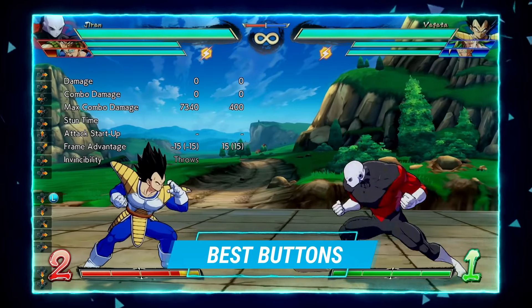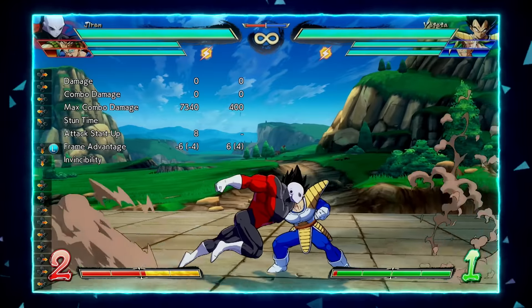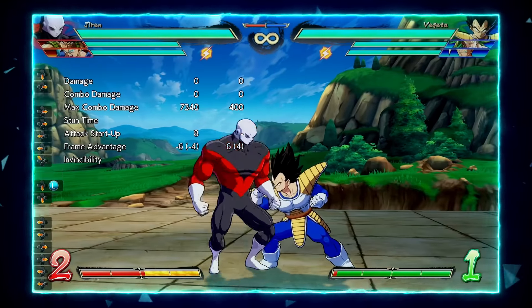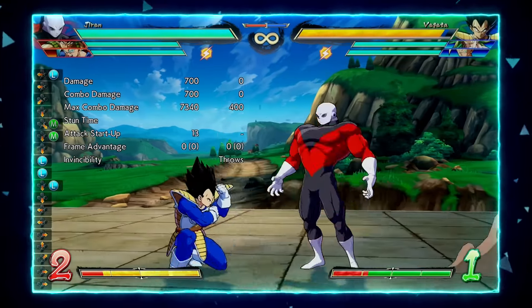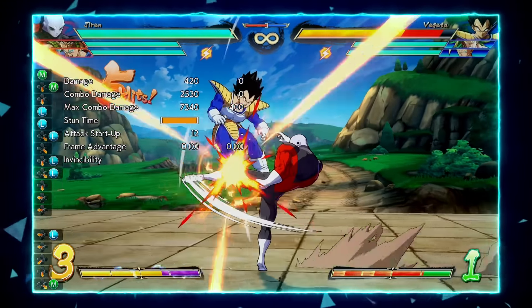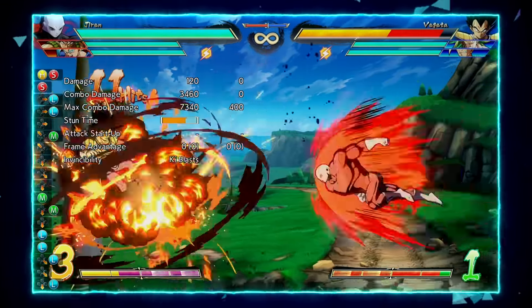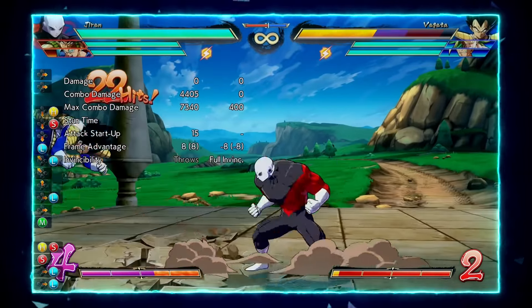If you want to talk about Jiren's best buttons, you absolutely have to mention his 2L. His 2L is an A-frame medium starter — it's only minus two on block, so you're going to use this to reset a lot of stagger pressure. It starts your block strings and is pretty much where all your damage is at. When Jiren gets his combo started, you're going straight to the corner building a lot of bar.